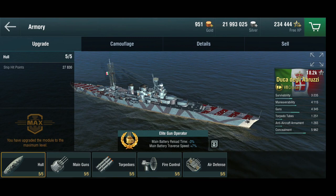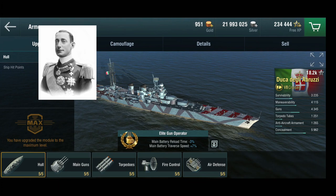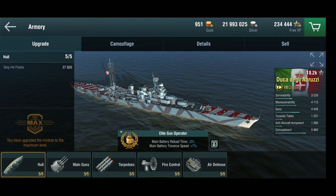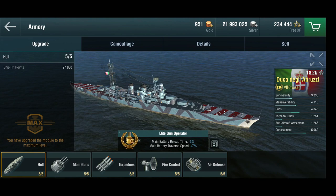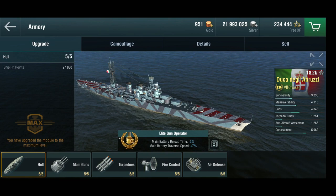This is the Duca degli Abruzzi. Duca degli Abruzzi means Duke of Abruzzi, who was an Italian admiral in the First World War. This was a ship that was quite involved in the Mediterranean campaign, fighting against the British and trying to support Italy's North Africa campaign. She actually survived the war and ended up serving after the war still.